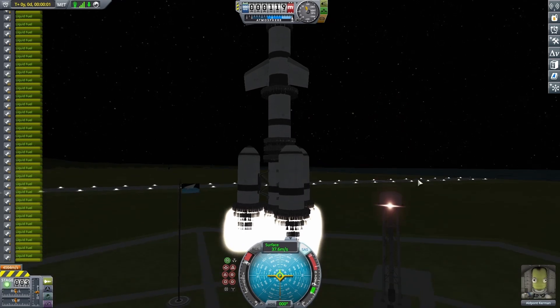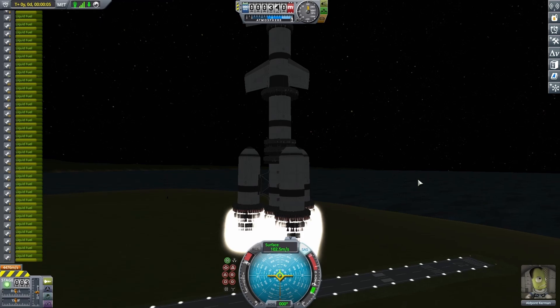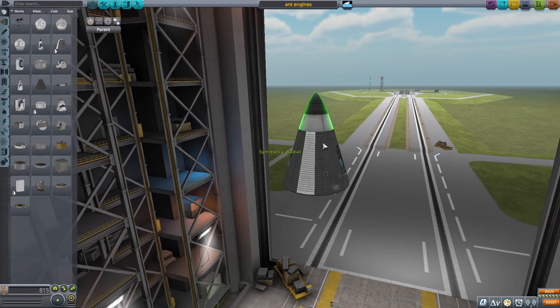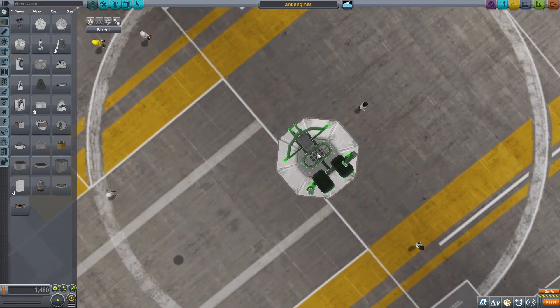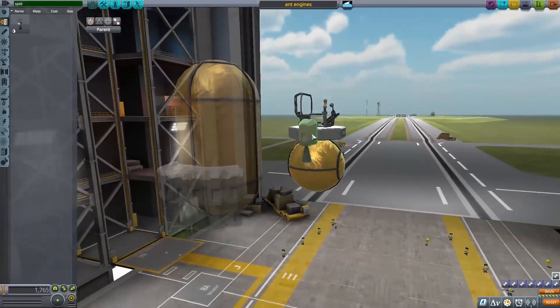I ended up deciding to scrap this, and I knew whatever I did next I had to be very careful with weight so I could use as few engines as possible to keep down the lag. I even got rid of the crew capsule and put in one of these probes instead, and on that I'm putting down a seat. You can't use the seat as the main control point, so I'm using the probe, but using these two is a lot lighter than using a pod, so it actually saves me a lot in the end.